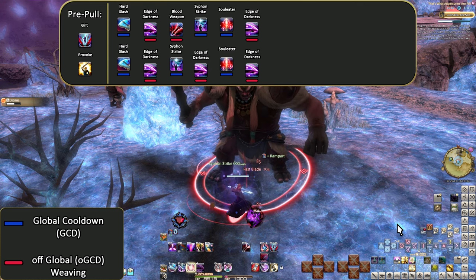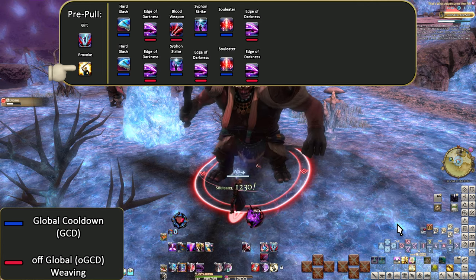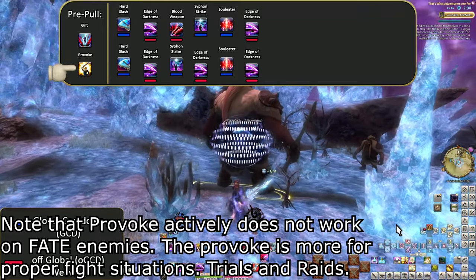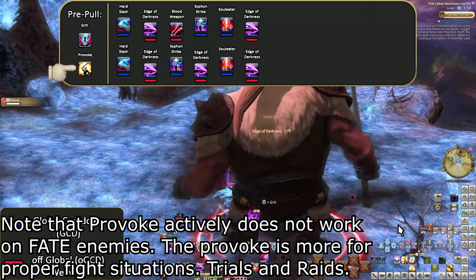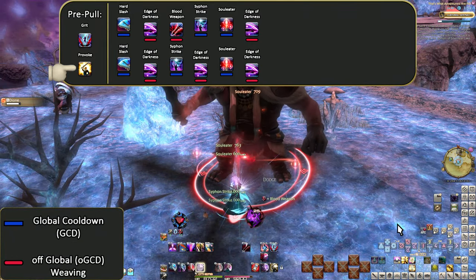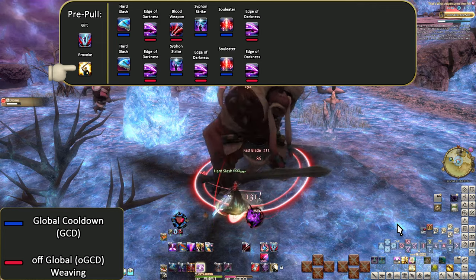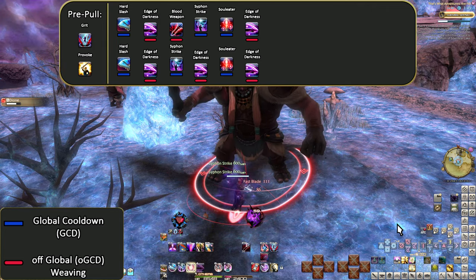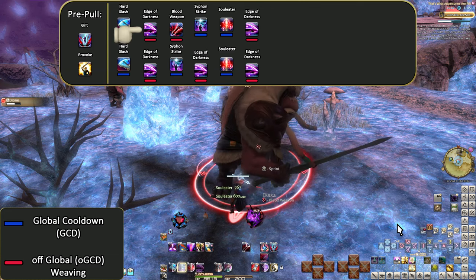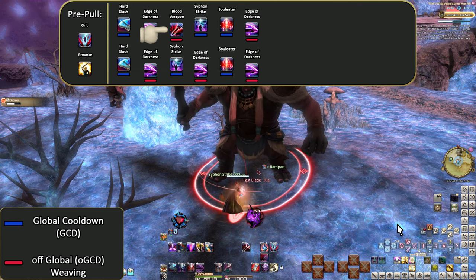Before going into the opener itself: Grit and Provoke are only for if you are the main tank. You want Grit on to maintain the Enmity lead, and Provoke is for the pull. Why not Unmend? Because of later openers we can't afford an Unmend — so we do a ranged pull and positioning with Provoke. Dark Knight has a lot of weaving, especially double weaving at level cap. We start off with an Edge of Darkness and Blood Weapon to both spend mana and kickstart our mana generation.